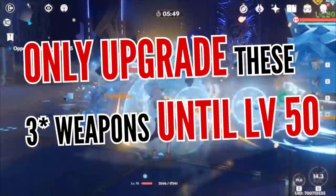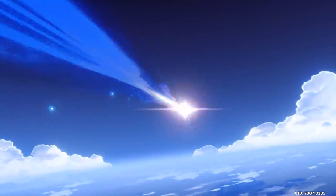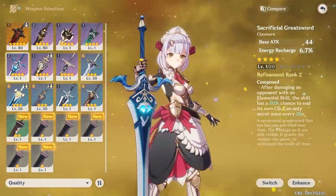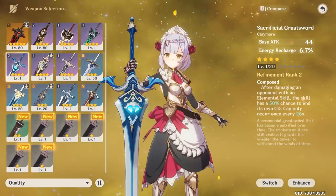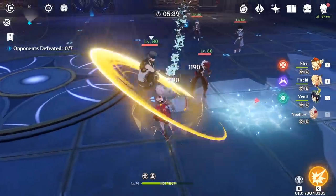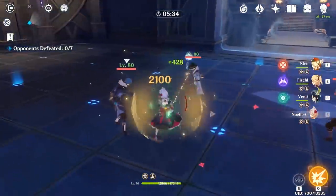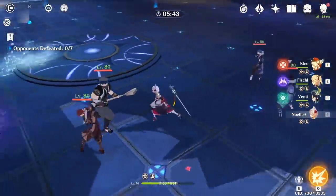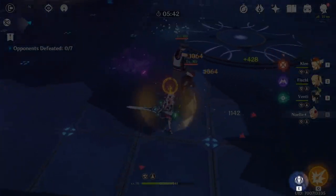Just make sure not to raise her level past 50 before upgrading into a higher rarity weapon. Moving over to gacha weapons, the only claymore that stands out would be the Sacrificial Greatsword, and that's only if you have trouble generating energy for her burst and feel like you need more healing from her skill. Even at refinement rank 1, the weapon gives a decent 40% chance to reset her skill after damaging an enemy with it, so if you activate her Breastplate surrounded by enemies, there's a very high chance you'll reset it and can use it again.